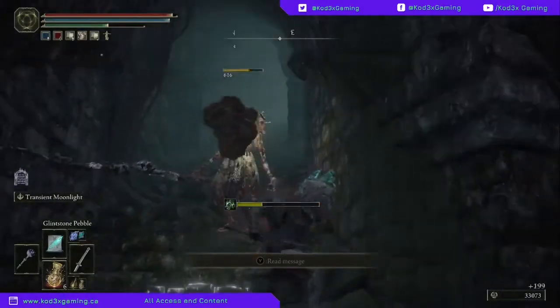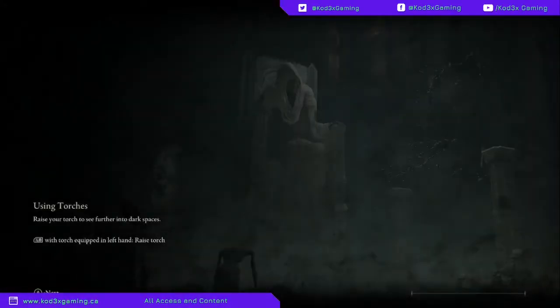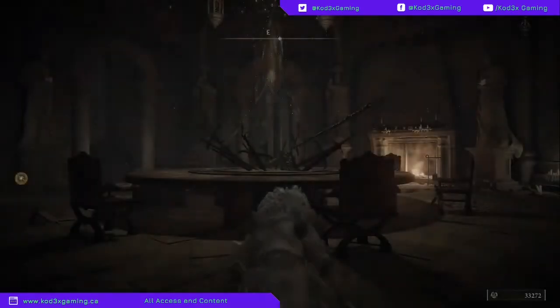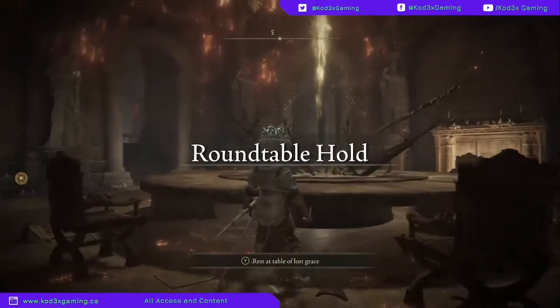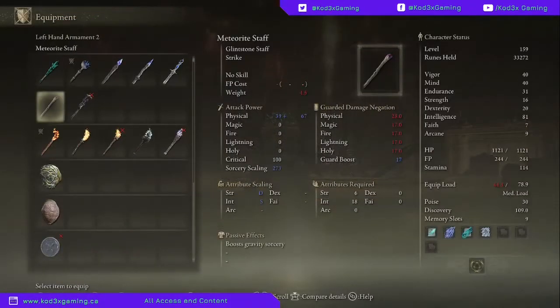We're just going to clear out some of these guys and teleport back to the table of lost grace. Now we're at the round table and we're going to take a look at the staff. The meteorite staff is an S-scaling intellect staff, which is great.